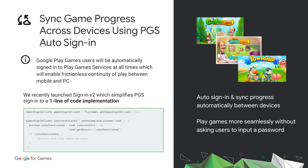The essential cross-device gameplay experience requires players to seamlessly continue their progress. Google Play Games users will be automatically signed into Play Games Services at all times, enabling frictionless continuity of play between mobile and PC. With the newly launched PGS v2, you can use just one line of code to implement PGS in your game. Our partner Playrix brings three of their top titles to Google Play Games — Gardenscapes, Homescapes, and Township — where players get auto sign-in and automatic progress sync even the first time they log in on a new device.